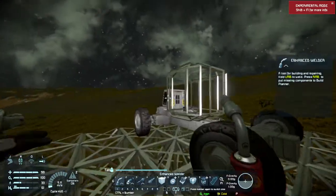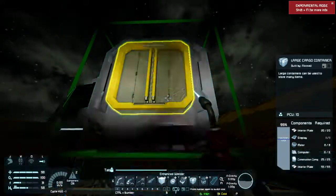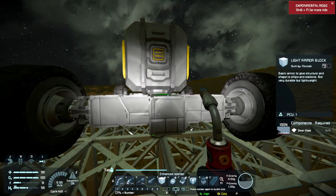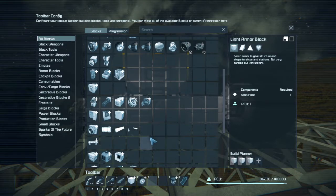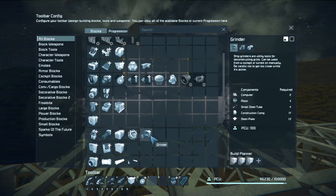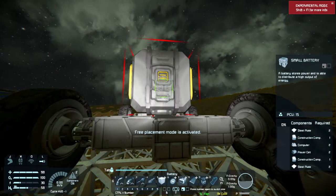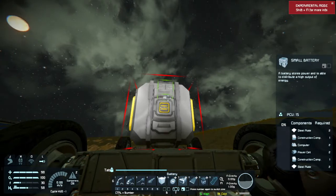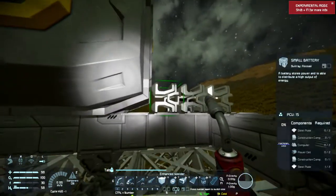Maybe this is enough. Solar panel and battery — of course I'm gonna need them, but at least I'm just gonna need one, and it should be enough to power the wheels. Let's put a battery in — there it is. And I'm gonna need a solar panel. Number seven — is that a smaller one? Small battery, oh that's pretty damn small — but a high output of energy. I think I'm gonna put three small batteries and see how it works.